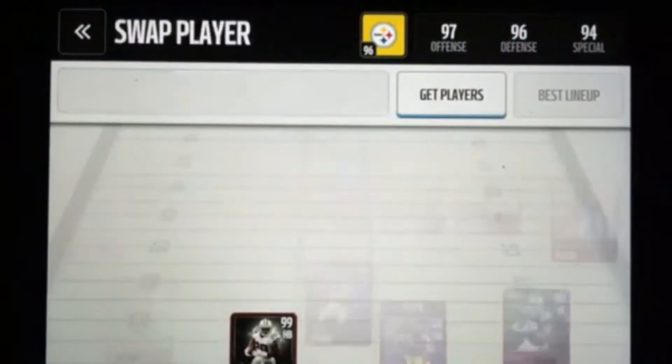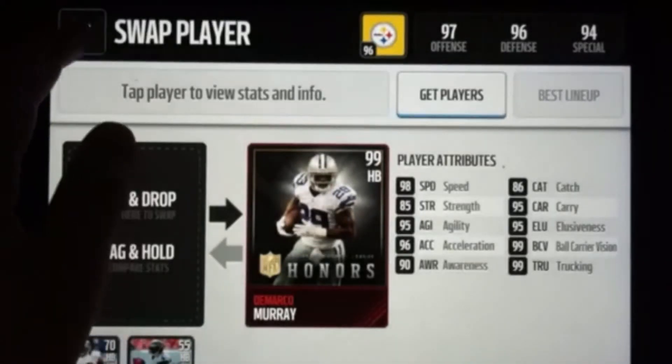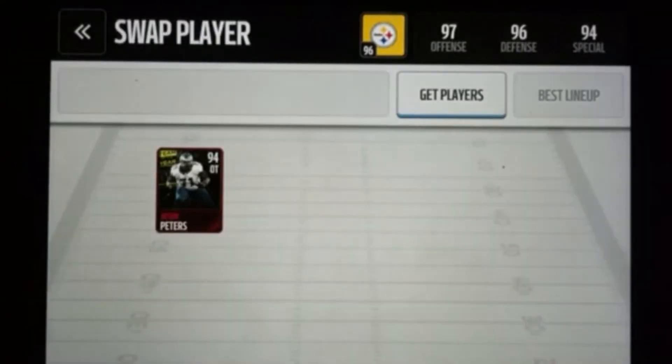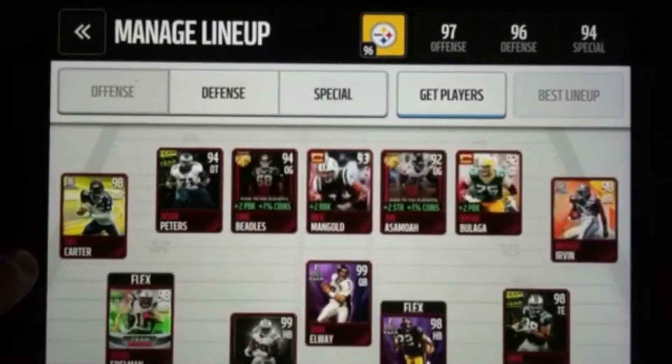So I'll show you my team and some new guys that I got. 99 DeMarco Murray Honors — I got him for 50k on a snipe, I was just sniping all day. I also got 94 tackle Jason Peters. I got him for like regular price, but still very good.